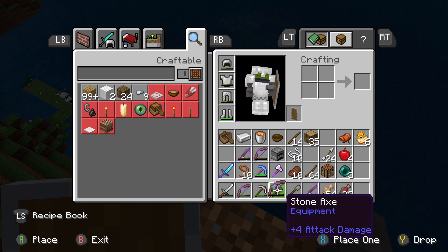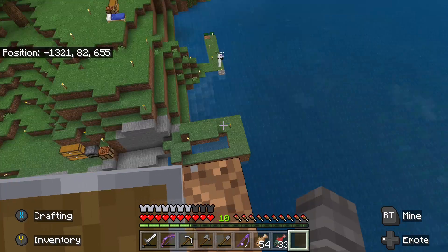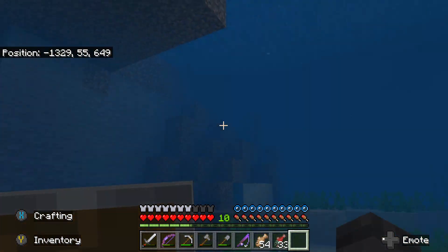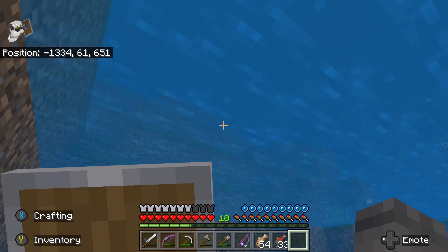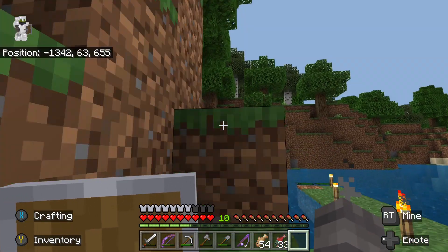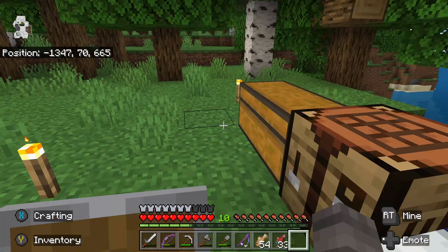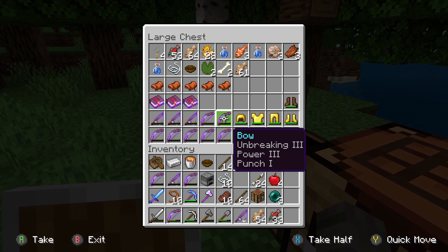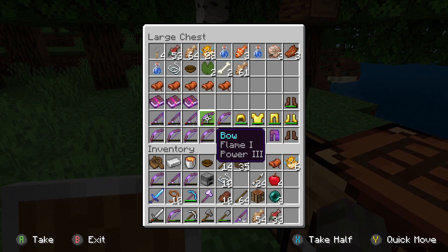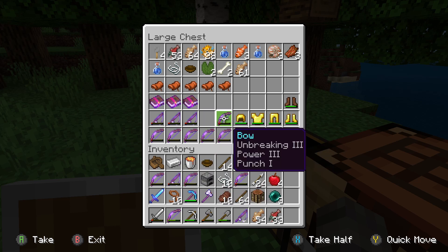I got Unbreaking III on my bow - nice! What are you willing to trade for name tags? Would you - is that a hint? No, whatever you want honestly, just so we're clear - I'm up for a bargain. I have no idea what I want. These are some pretty interesting things you got here. Don't touch them though!